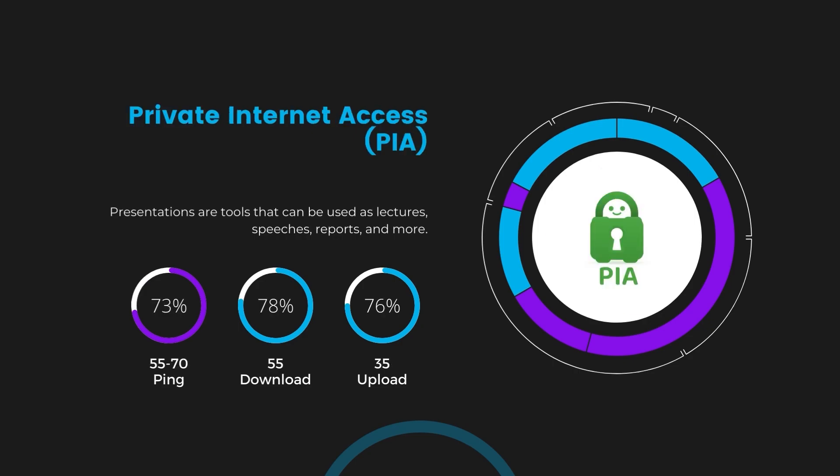Lastly, Private Internet Access showed a ping range between 60 and 70 milliseconds, the highest among the three. However, it's essential to consider PIA's unparalleled server count of over 35,000, providing extensive options to find a server that might bring this ping down. Download and upload speeds under PIA are 50–55 Mbps and 30–35 Mbps, indicating a more noticeable impact on internet speed but still within a playable range for most gamers.